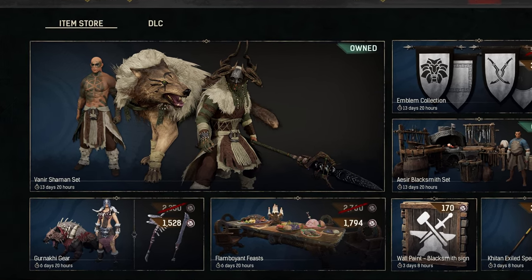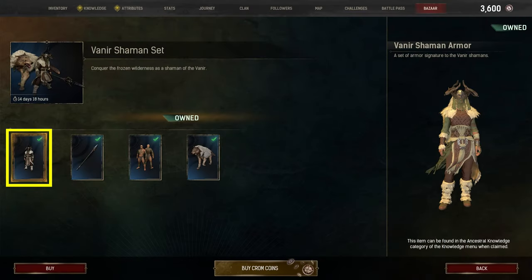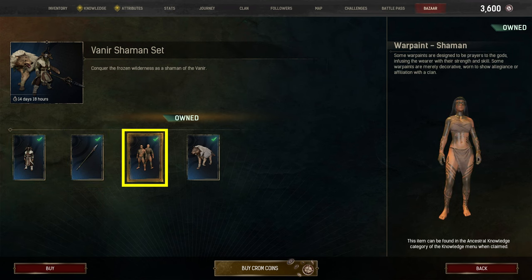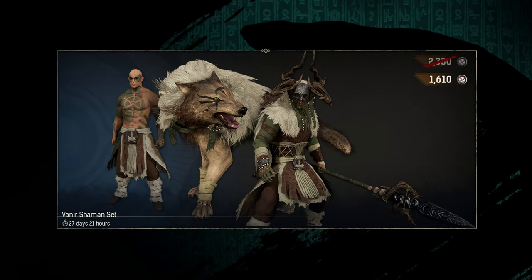What's included with the Vanir Shaman set? The current bundle includes one armor set, one weapon, one war paint and one pet skin. As of July 2023, the bundle costs 1610 chrome coins.